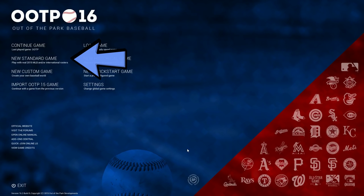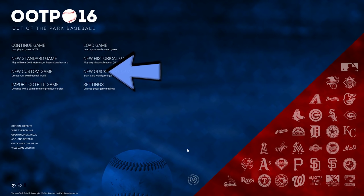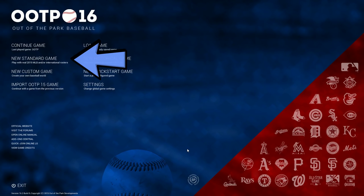When you start a new standard game, you begin right before opening day of the current season. You can also go as far back in time as 1871 to replay baseball history, import a saved game from a previous version, create a new baseball world, or load a quick start, but we'll cover those options in another video. Let's start a new game.